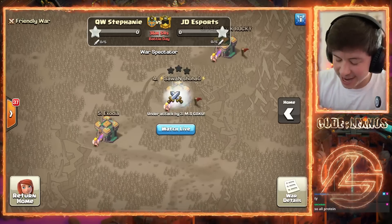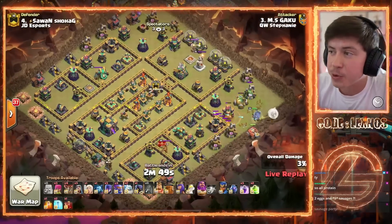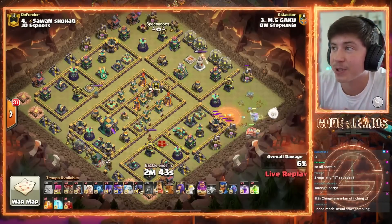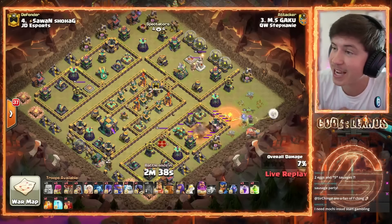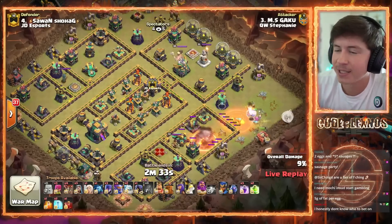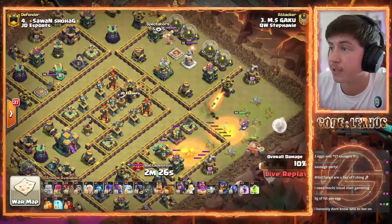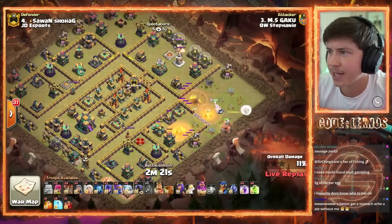We are back ladies and gentlemen with the next OP matchup. Today is the final day of the Itzu Cup — we're gonna have four back-to-back matches. This is the round of 16 and this is the match that everybody's been waiting for: Queen Walker's Stephanie versus JD Esports. JD Esports have been on an absolute tear lately — 15 stars, 15 stars, 14 stars, 15 stars — destroying teams left and right. Let's see if they can keep their streak going against the almighty Queen Walkers.